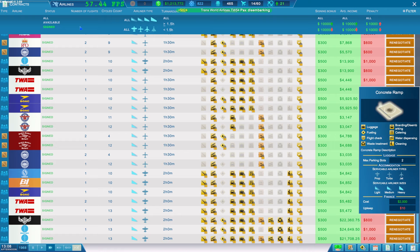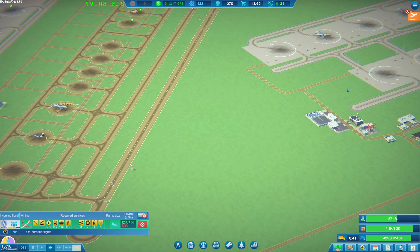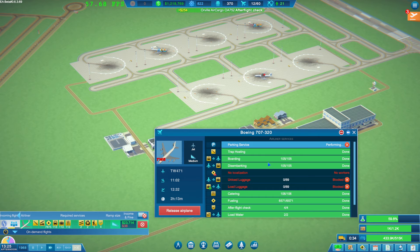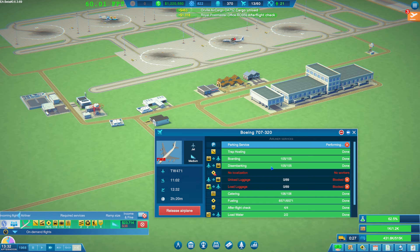Let's come back to the contracts window and make sure we've got everything turned on. Let's get rid of this window - or maybe not, it's stuck. What are you waiting for? It's blocked for loading luggage, unloading luggage... fuel - why is it blocked? How is that blocked? Is that something to do with me messing around with it?